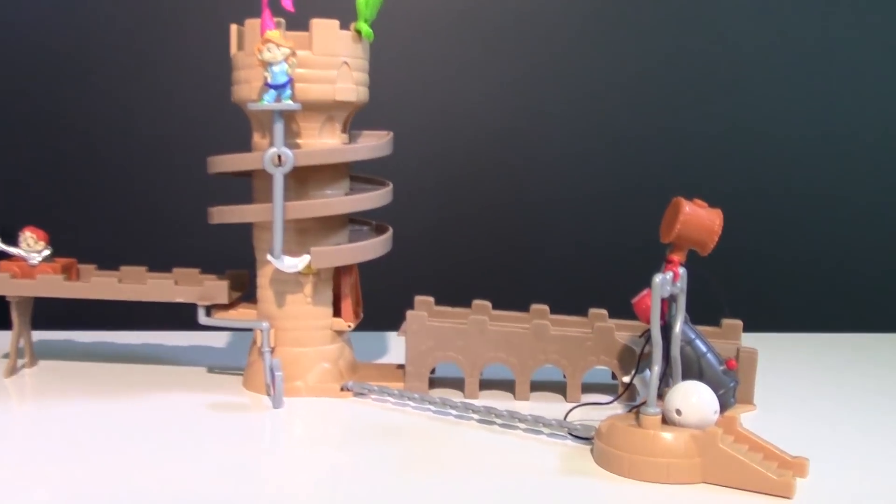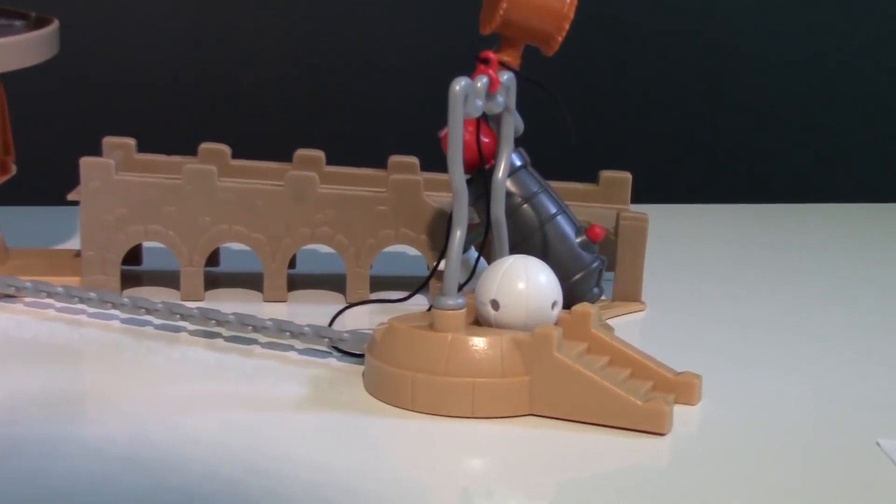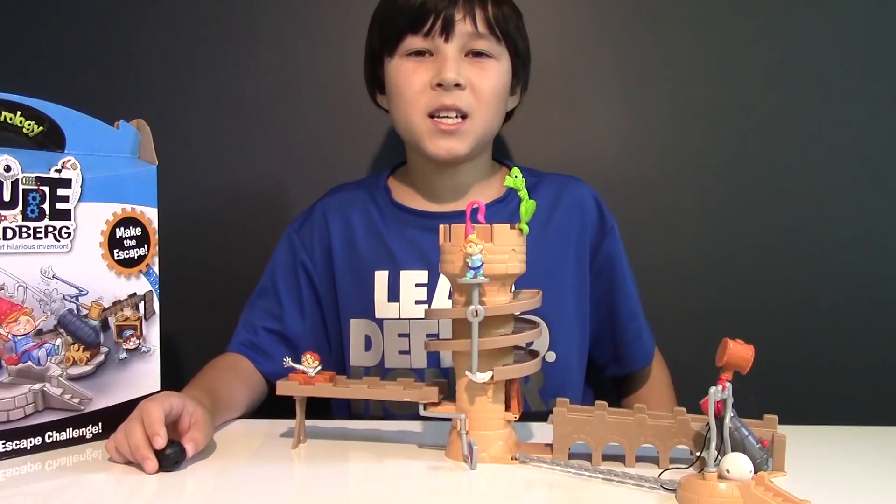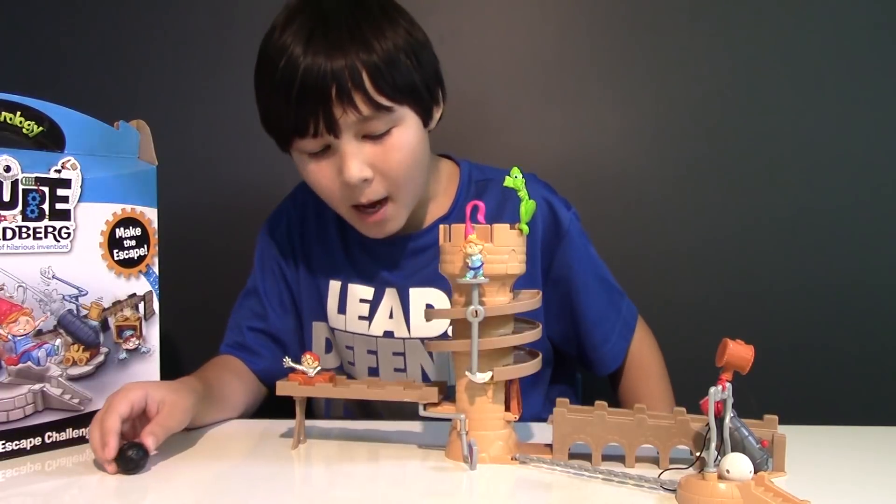Then Princess Hana glides down, landing on stone stairs, causing Cannonball to bounce down and trigger another contraption. Now let's see if this works in real life. Princess Hana, here we come.